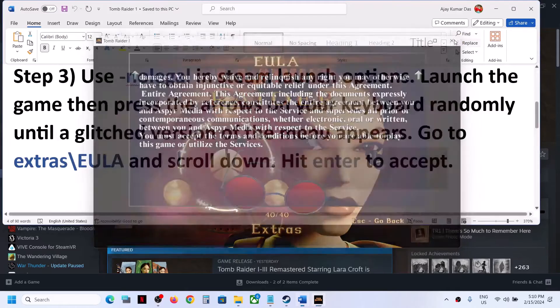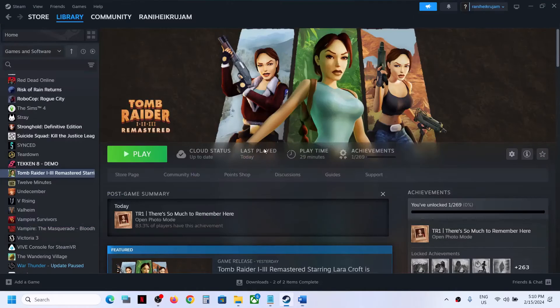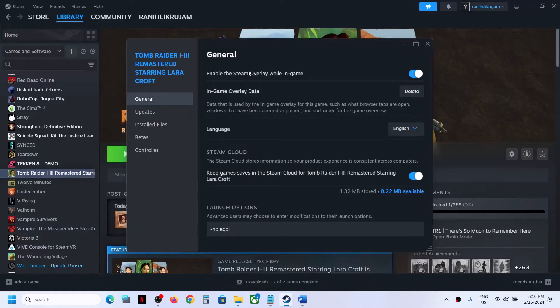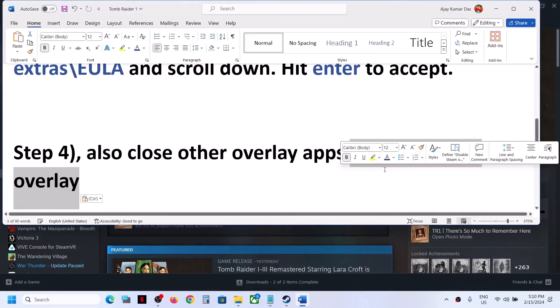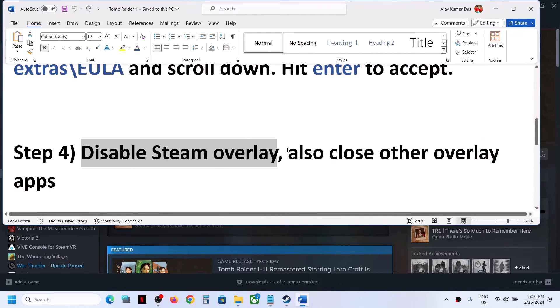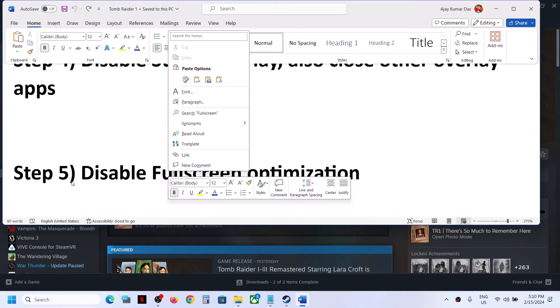If you are still facing the problem, the next step is to disable the Steam overlay. Right-click the game, select Properties, and turn off 'Enable the Steam overlay while in game.' Also close other overlay applications such as Discord or GeForce Experience, then launch the game.